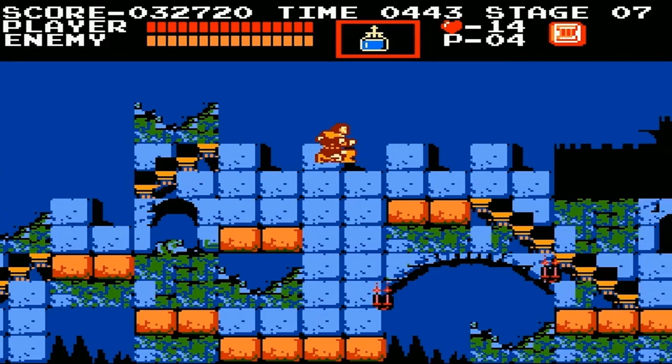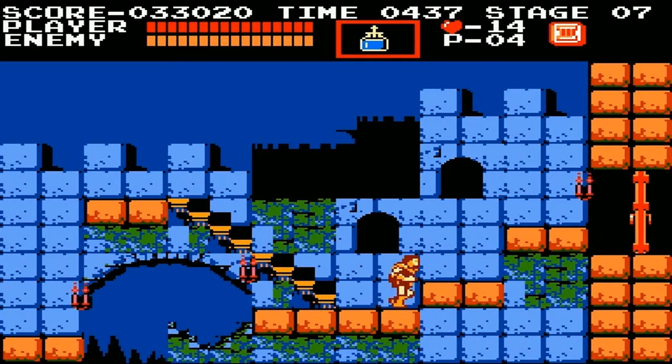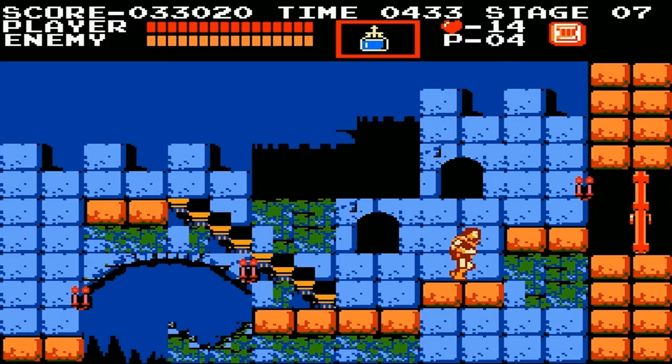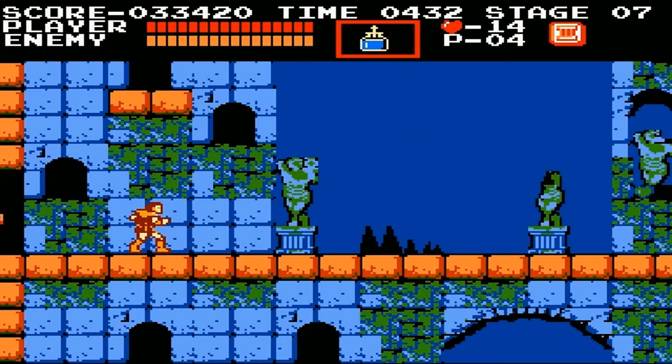There's another secret — well, secret in quotes — sort of power-up, or not power-up, points. Right here there's an axe. You can sort of use that to your advantage if you want to get the boomerang in this next part. But I opt to keep the triple shot holy water because it is very good against the next boss.